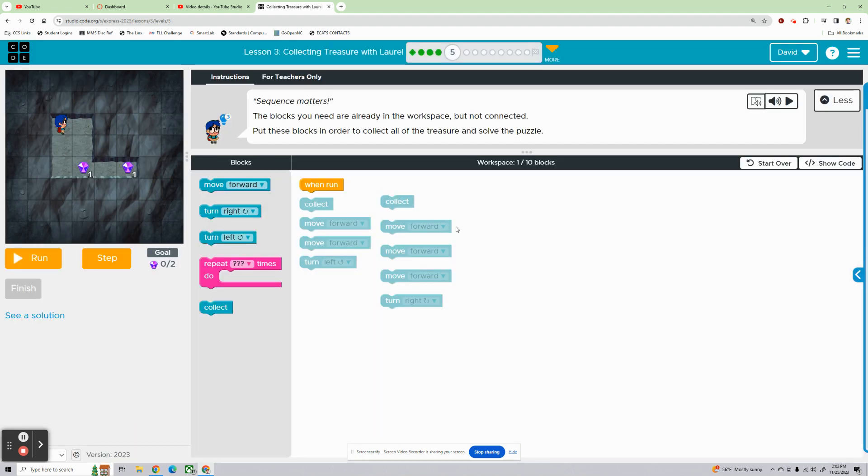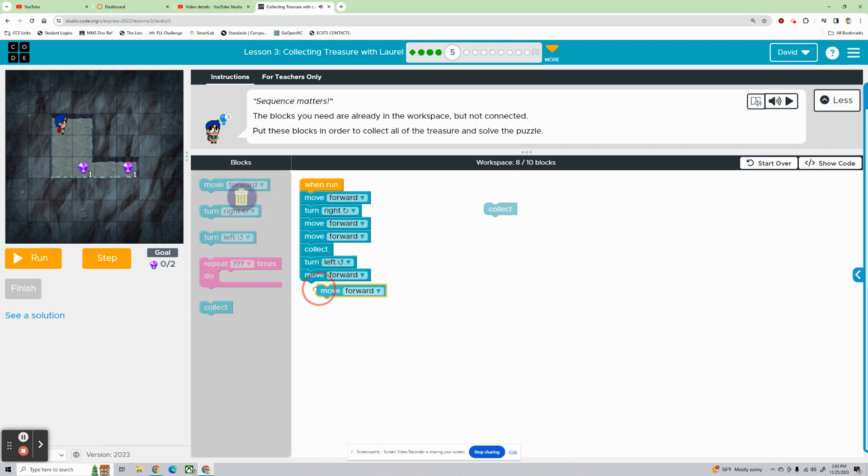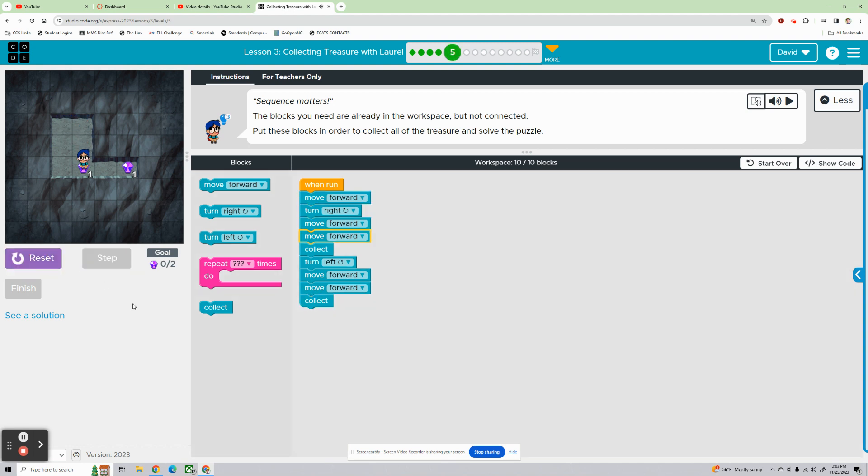Level five — Sequence Matters. We have all these blocks already pulled out here. The blocks you need are already in the workspace but not connected — very similar to the last puzzle. Put these blocks in order to collect all of the treasure. We're going to move forward first, then turn right, then move forward twice. She's going to collect that gem. She's right here facing down — I need her to turn left, move forward twice, and then collect that last piece of treasure. That worked. Awesome.